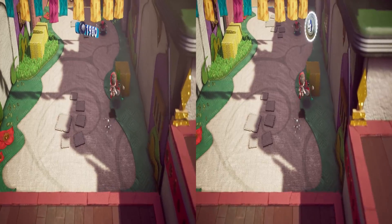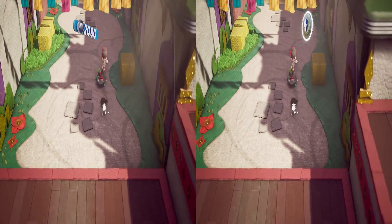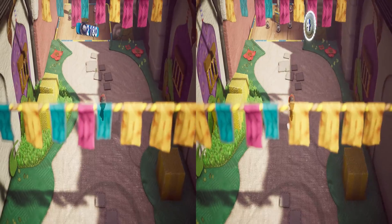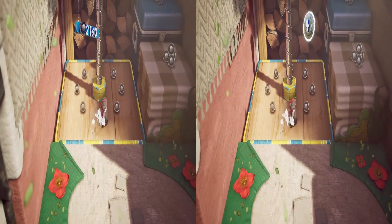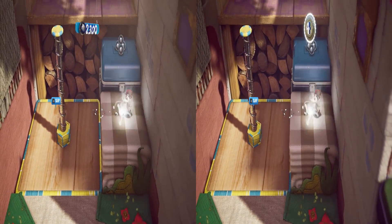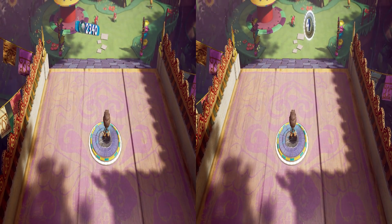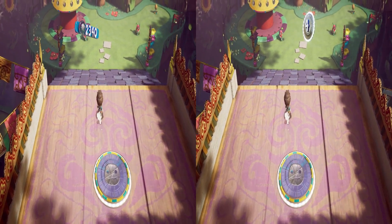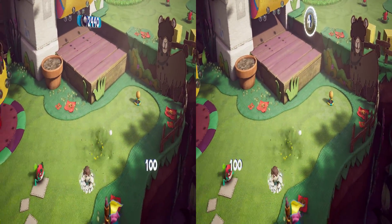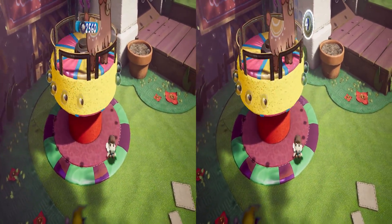Then you just run the Geo 11 command. Once you unzip and copy the files to the game folder, you run the Geo 11 command and choose either top-and-bottom or side-by-side, depending on what you want. I normally use Helix Vision, so I normally play top-and-bottom 3D, but the reason you're seeing side-by-side is because YouTube only supports side-by-side 3D videos.